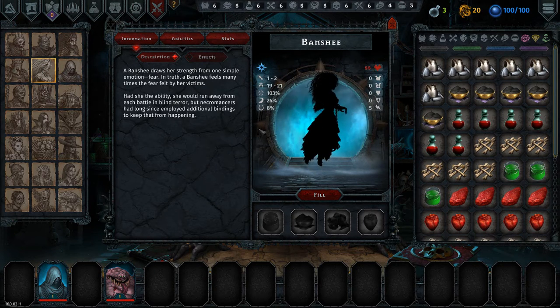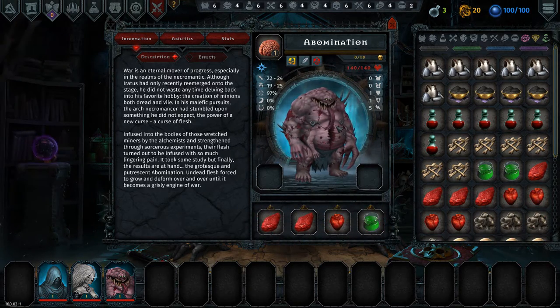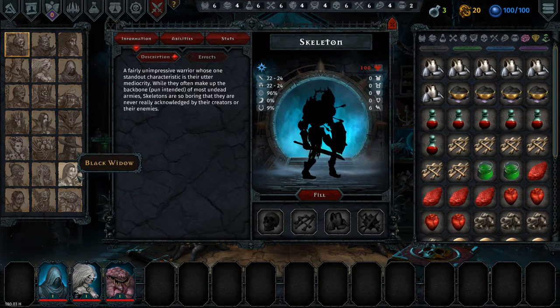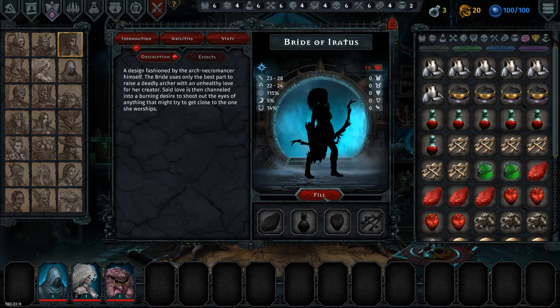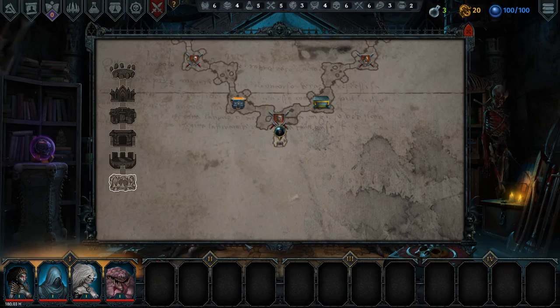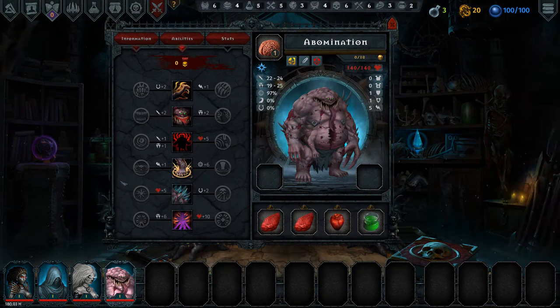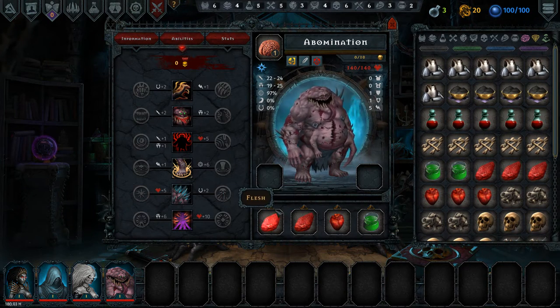I'm trying to decide whether I want a Banshee — do you like the ability to stun the front line? I think we are going to take it. At least initially, the Abomination is going to be taking quite a bit of damage if we don't stun the front line. We upgraded our Architecture buff first, because one of the changes is that the parts you use to make your minions can be upgraded with Digger Souls.